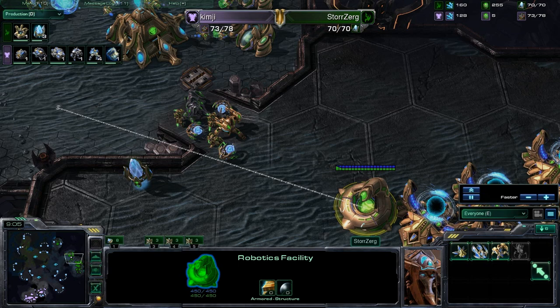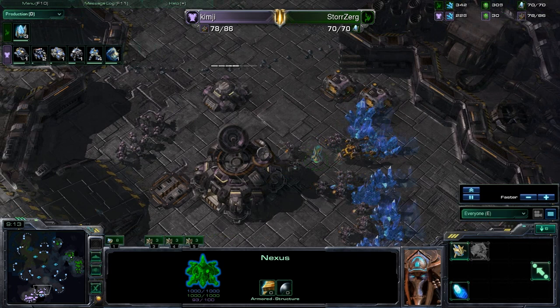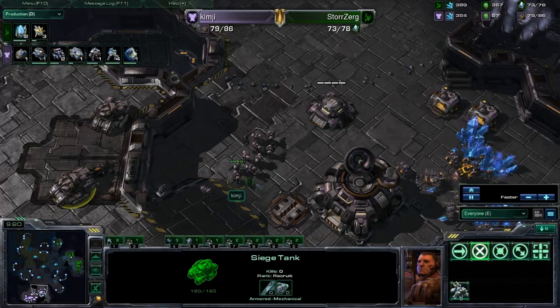This starts to be problematic as Kim-G hasn't really scouted any indication of a possible third — he thinks he's playing two base to two base right now. Meanwhile the Immortal's already out. Going Marine tank, you can use those marines to try and focus down on those Immortals, but with good micro, stalkers can clear up just about everything — then it really comes down to the micro.